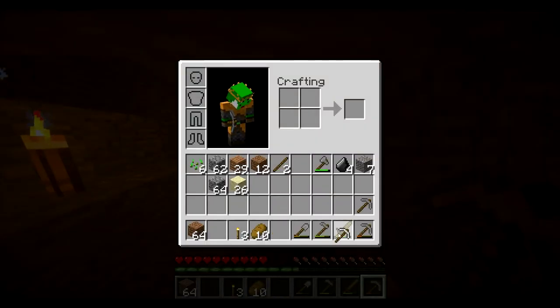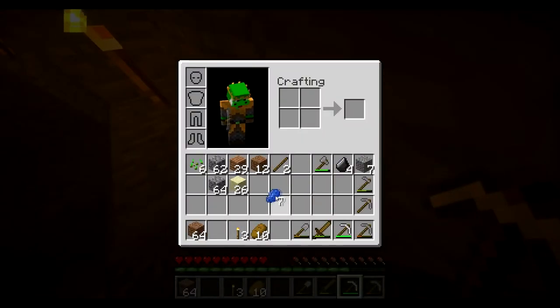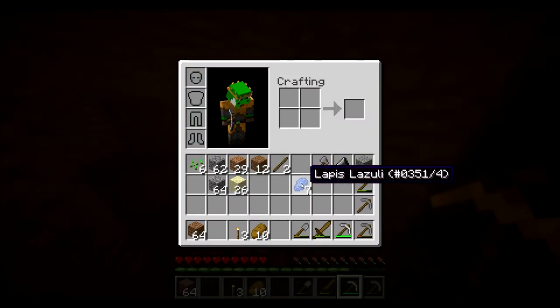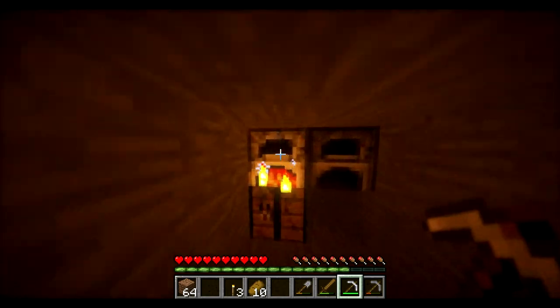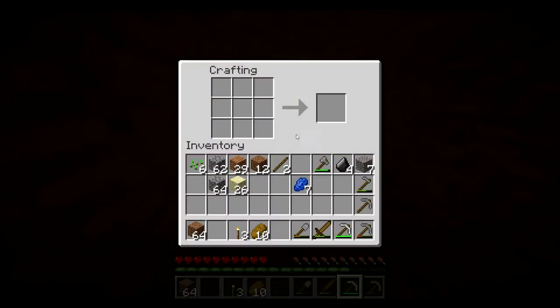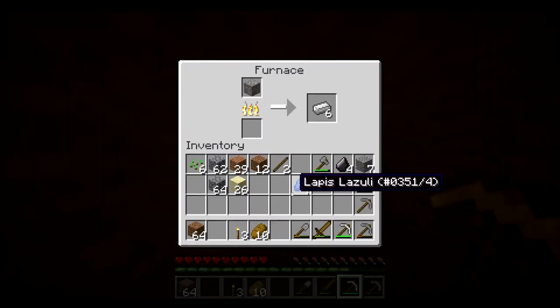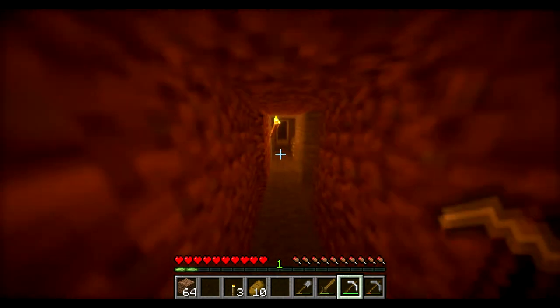Iron pickaxe — now let's use that. I got seven lapis lazuli. When you have lapis lazuli, the only thing you can do with it is color sheep — you right-click on a sheep and it will turn blue. Also, when you have nine you can fill a slot with them and you'll get a blue block. The wood was enough — nice.